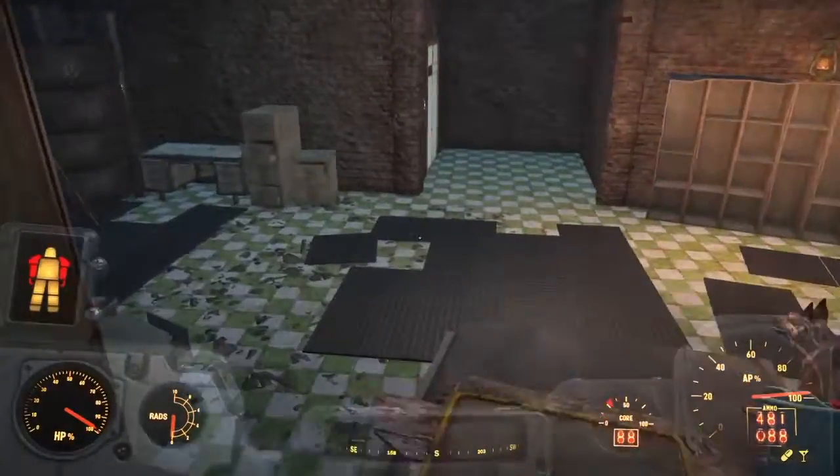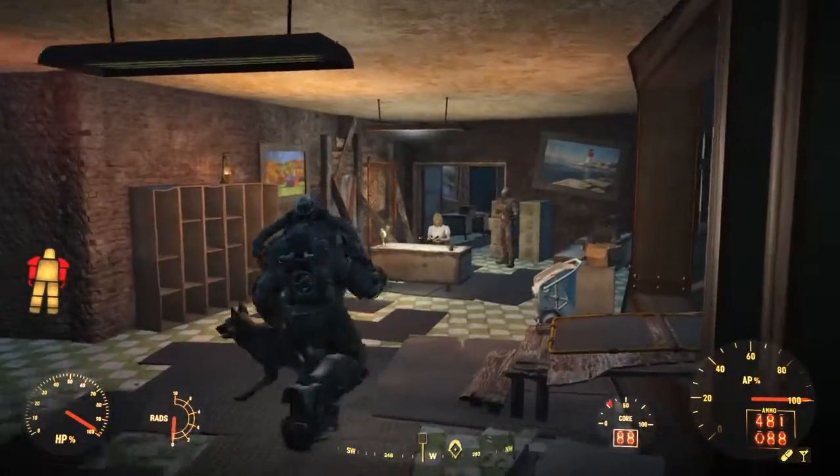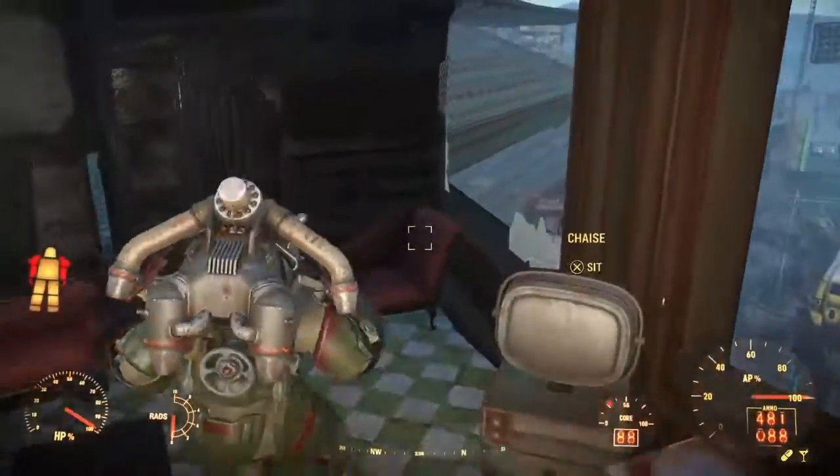If you want, we can just head right into McDonough's office — that's after we killed him for being a synth. So what we're going to do is close the door so you can't see us in here.